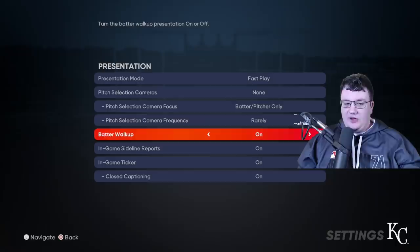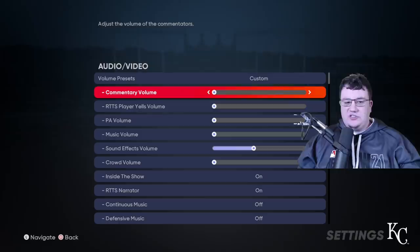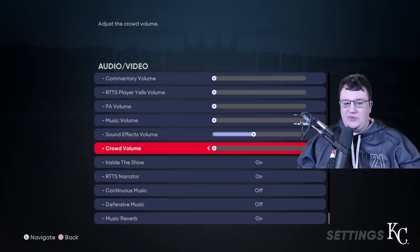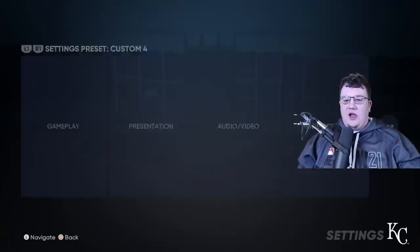Batter walk up, you can have on. Sideline reports and a lot of that stuff I leave on — it's kind of like closed captioning. For audio and video, I turn off commentary, the yells, the PA, and the music. What I really like to have on are the sound effects. I turn off the crowd too, because if I'm playing for a long session I just want to hear the bat and the sound of the ball hitting the mitt. This is just how I have it set up for long sessions, streaming, or recording videos.